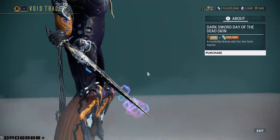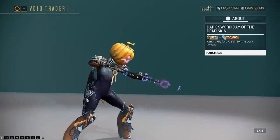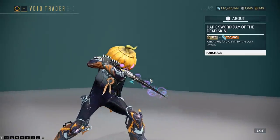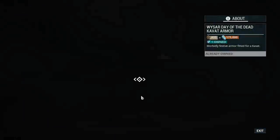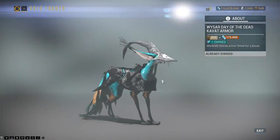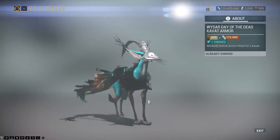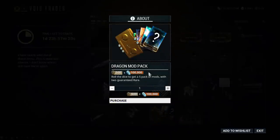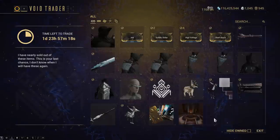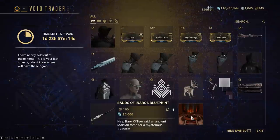The Dark Sword Day of the Dead skin - wow, that's quite a lot of visual effects on the Dark Sword these days. These were here last time as well. The Day of the Dead Kavat Armor - I do use that pretty much constantly, if I'm honest. There is the Dragon Mod Pack, that's just five random mods. And the Sands of Inaros Blueprint, which is fixed - that will be there pretty much every time.